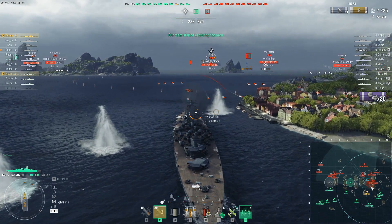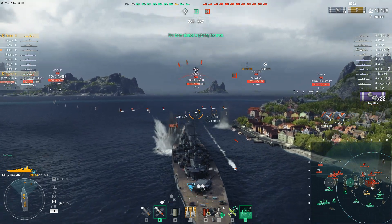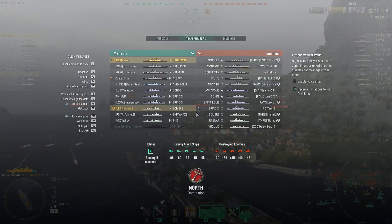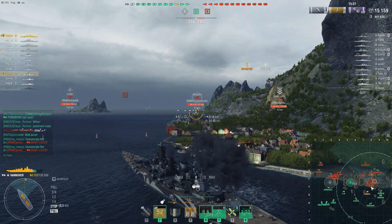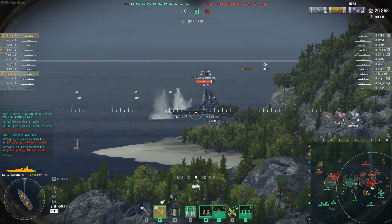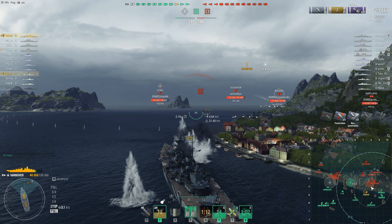Meanwhile, it looks like I'm going to eat a torpedo. We've established that there is one enemy destroyer there. The Sommers and the Ragnar are at A, which means the Yugumo is somewhere around here. We can see a Musashi and a lovely little angle there — let's see if we can get some cheeky shots in.